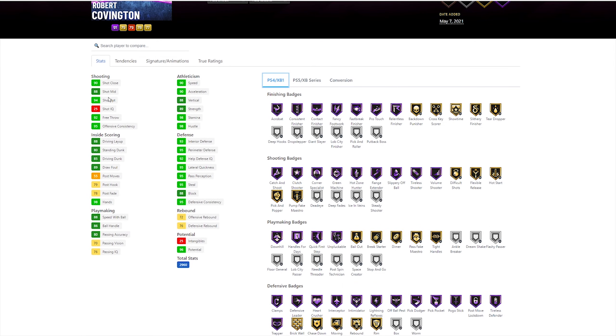Taking a quick look at his attributes: he's got a 94 three-ball, 88 mid-range, 90 close shot. He's got a 90 speed and acceleration, 88 speed with ball, 86 ball handle — that is the magic number. Defensively this card is looking juiced; he's in the 90s for pretty much everything other than block, which is an 88. He has an 88 driving layup, 80 standing dunk, 85 driving dunk, and post moves aren't all that. Rebounding he's in the low to mid 70s on offense and defense. So this card is looking pretty solid.